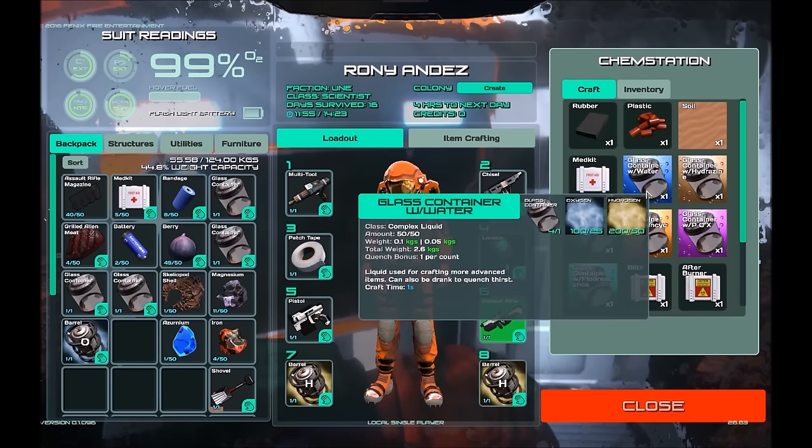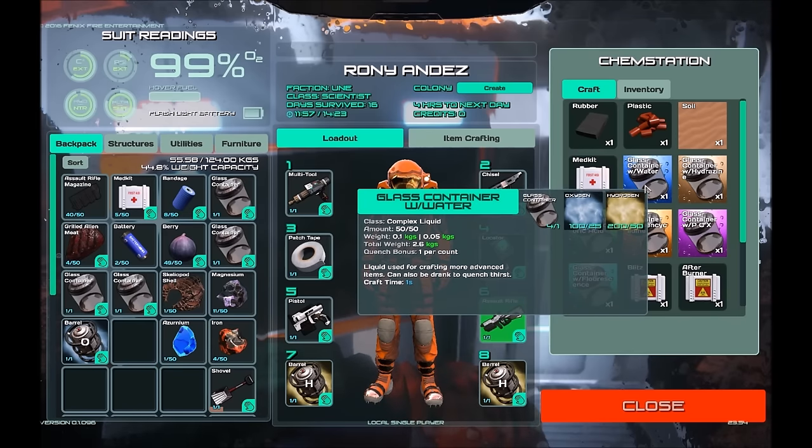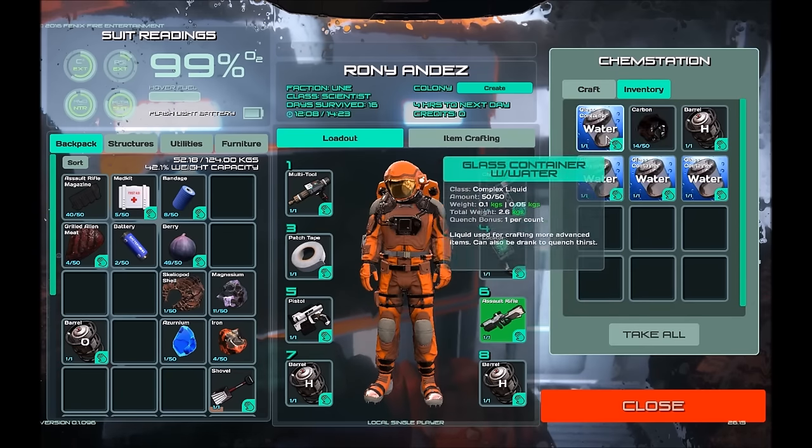Today what we really want to do is craft some water. You can see we need our glass container, our oxygen, and our hydrogen. It uses 25 oxygen and 50 hydrogen — out of 200 in the case of the hydrogen. So we can actually craft one, two, three, four waters, and then we've used up the 200 hydrogen and the 100 oxygen. And then you have some water.